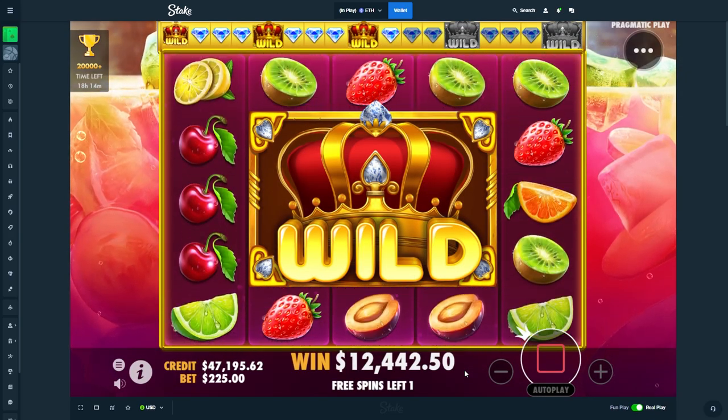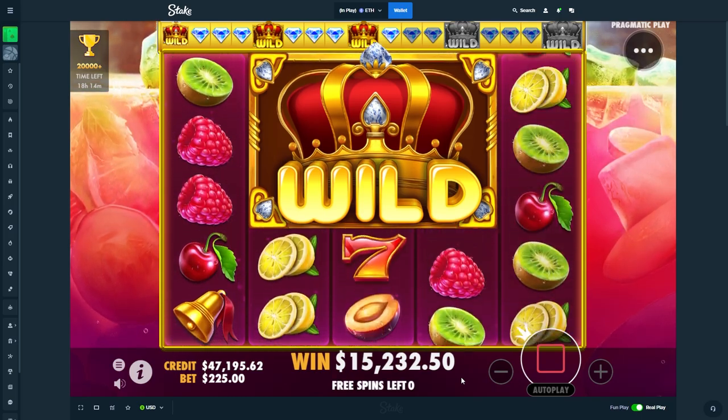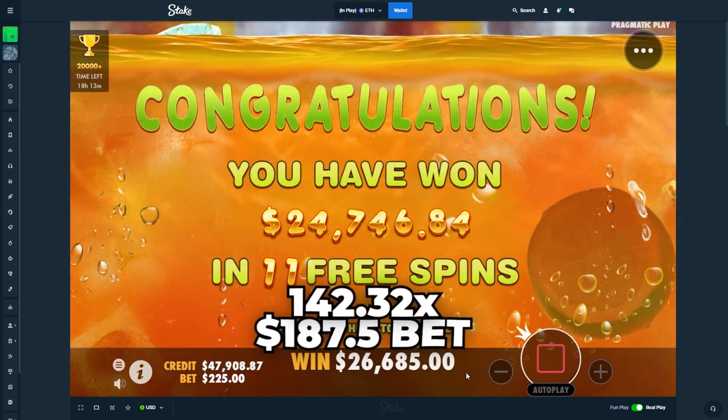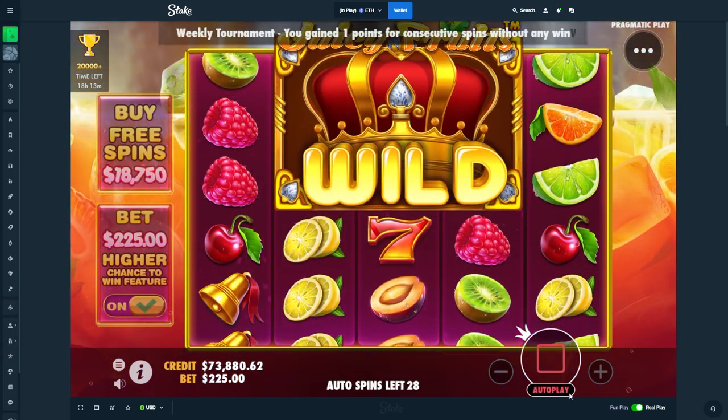Stay in the middle. Symbols. I was only 2K. There we go, all the way. Don't even need it all the way — I don't even need it, bro. 26K! What is going on right now? What is going on with Juicy Fruits, bro? What is happening?